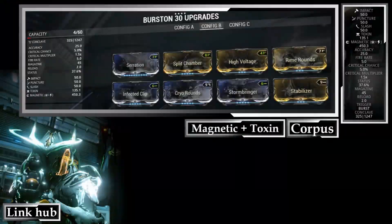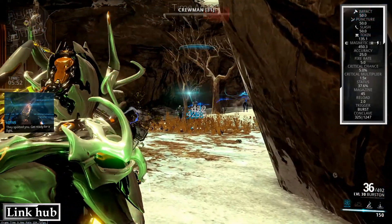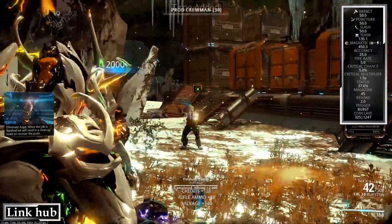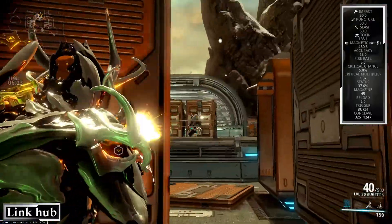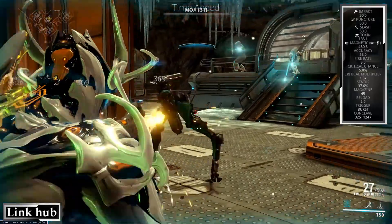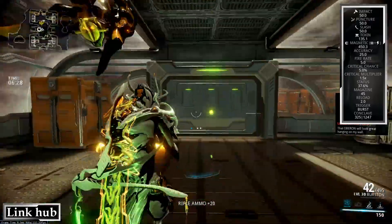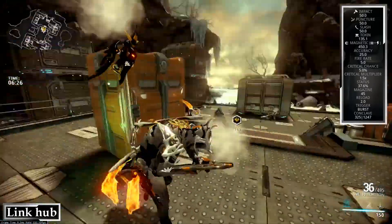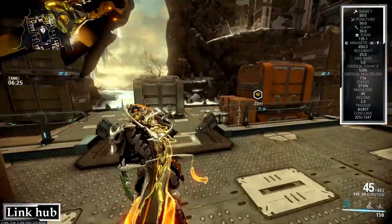With that being said, let's talk about the more conventional Magnetic and Toxin for Corpus. This is a lot more mainstream approach to taking down Corpus. A lot of you might already be familiar with this, but I'll presume some might not be. We use Magnetic to just drain the enemy's shield, and we use Toxin to bypass those shields. It pretty much mows down any crewman you might see, and even after the shield is gone, you still get that hefty Magnetic damage that still adds up to the rest of your damage. So it works out pretty nicely.